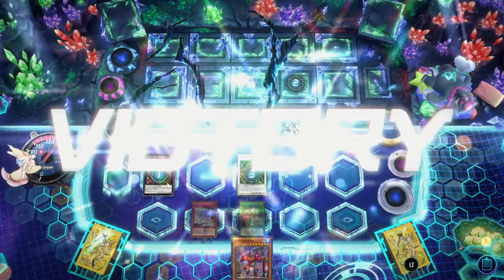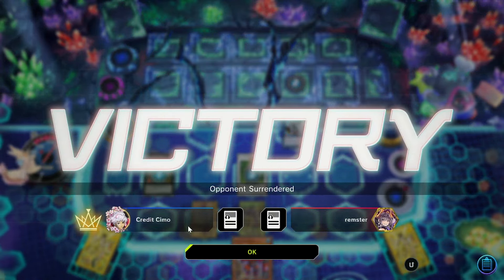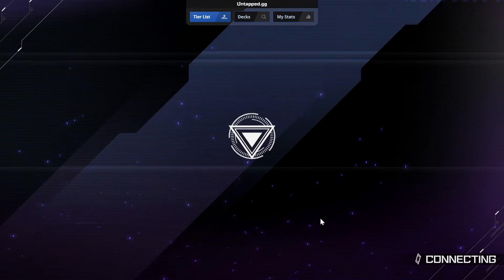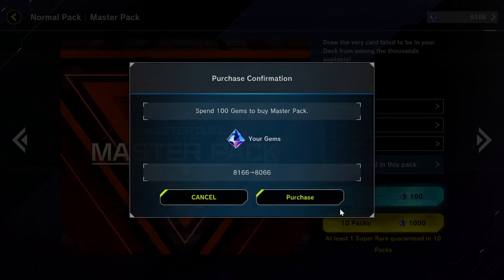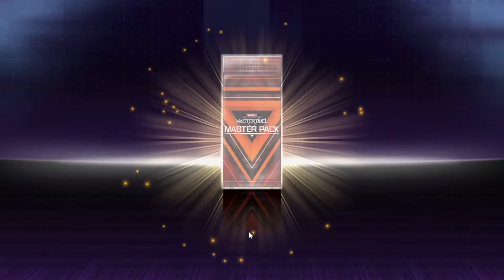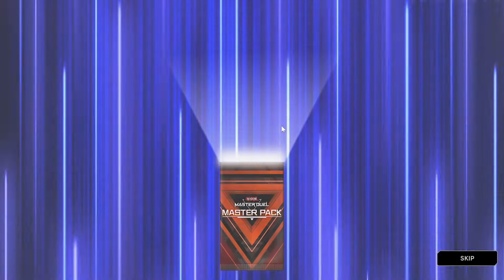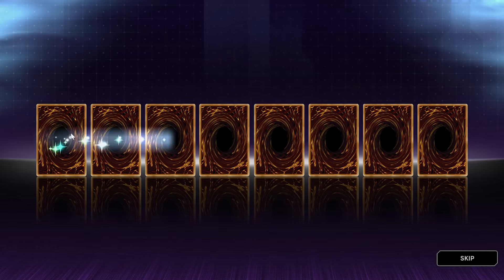There's probably a point where we could have just won when he attacked — could have just used Forbidden Droplets and we probably would have won. But I just wanted to make sure we won. So we got two Legacy Tickets. Alright, let's open up this Master Pack, let's see what we got here. Hopefully something marginally usable would be nice. Let's remain hopeful.